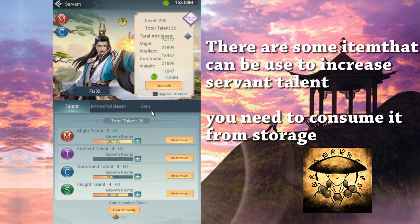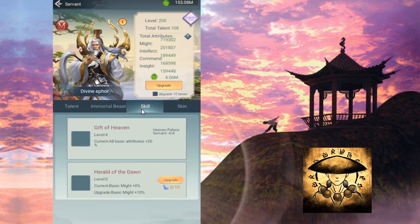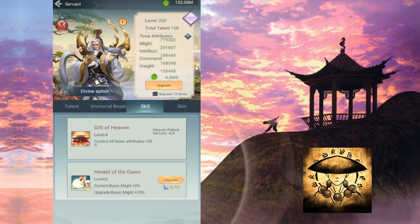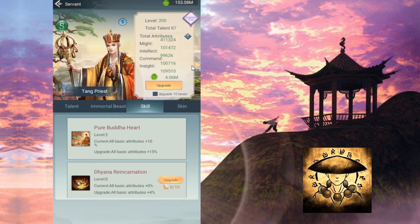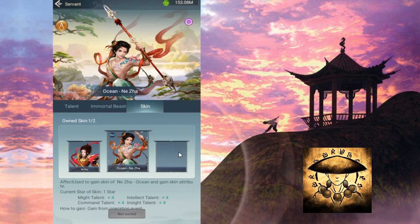Talent will increase the servant's stats. You can also assign Immortal Beasts to servants to increase their stats — I'll cover Immortal Beasts in the next video. For certain servants obtained using a ticket, you can upgrade their skill, though not all servants can have their skills upgraded. There are also skins just released, which I believe only apply to servants that have skills, but I don't own one yet.